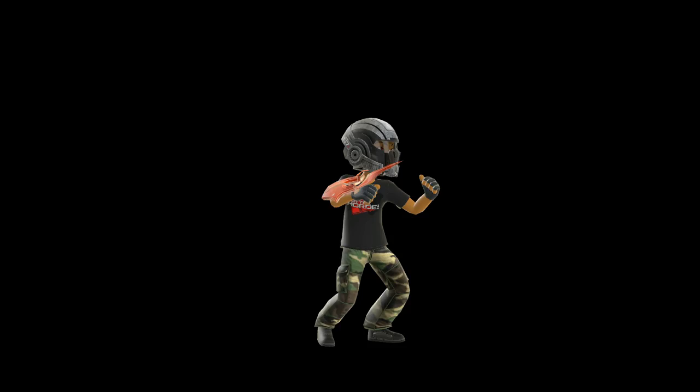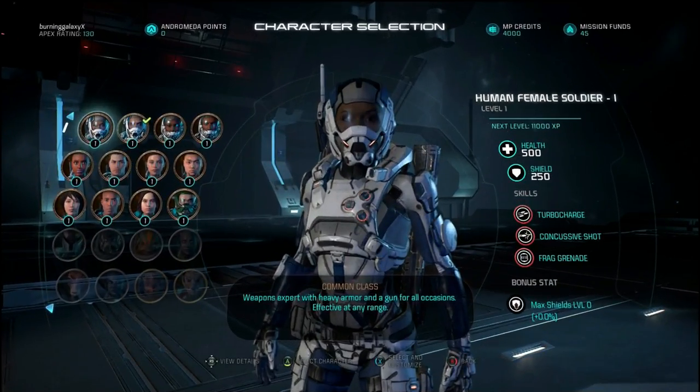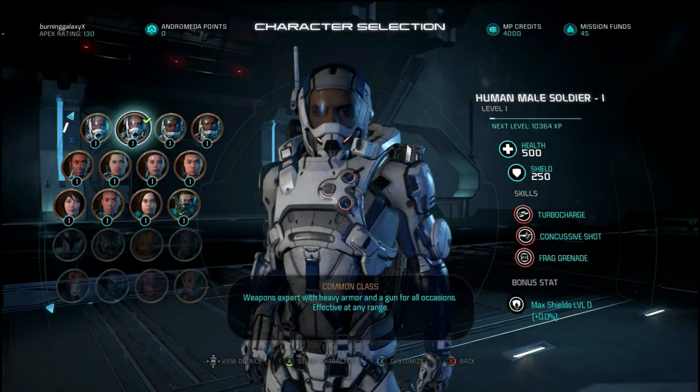Hey what's up guys, today we're going to be showing you the multiplayer classes available in Mass Effect Andromeda. I'm going to start on the top left corner with the human female soldier. As you can see, a lot of health, not too many shields but just enough. The skills are turbocharge which is just shooting a lot faster, concussive shot which fires one blast knocking down an enemy, and frag grenade. Next to it is the human male soldier with the same health stats, shields, and skills. The human classes always have a female and male variant but they are the same.